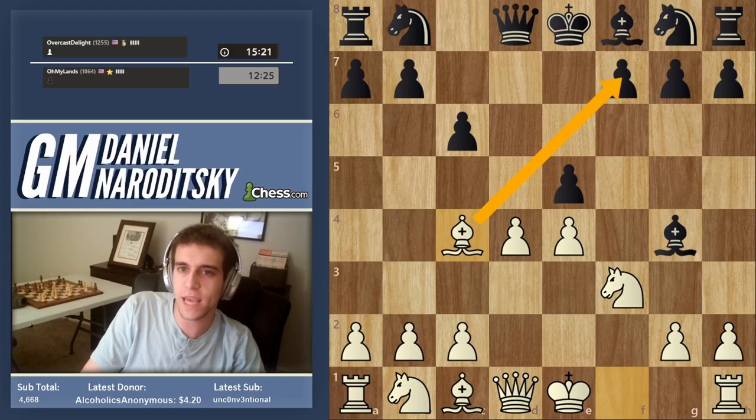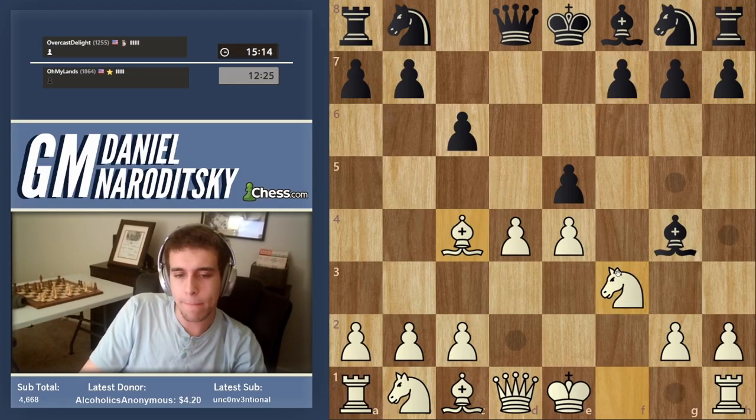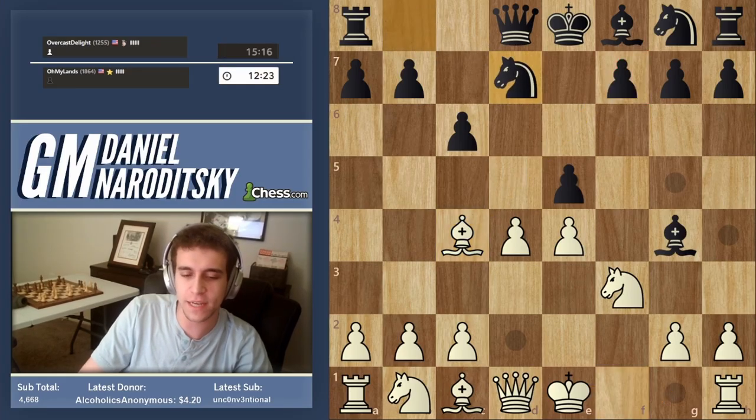The most active square for the bishop is c4, because it immediately aims at the f7 square — the weakest pawn and the weakest square on the chessboard. This is a super sharp opening with a lot going on. We want to castle and also have sacrifices ready on f7. He goes knight to d7.